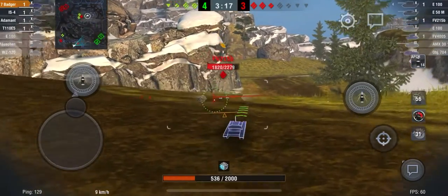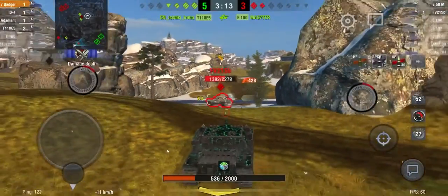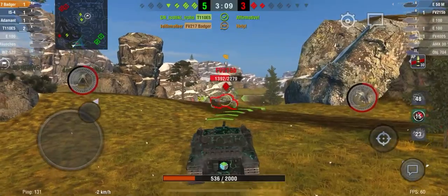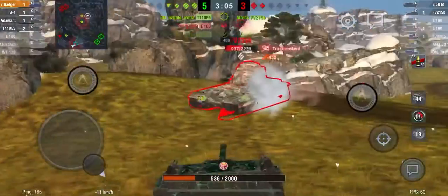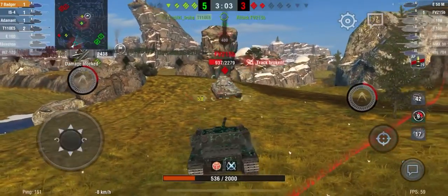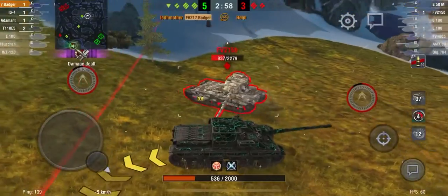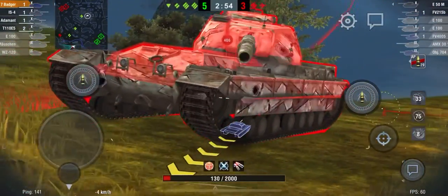Can I load gold and get pen on his turret? Yes, we do get a pen there — high roll on gold. But now I think he's going to push, so this is just very bad. We do break his track there, but if we face-hug him we can win — though my team's not really there to support me, which usually happens.